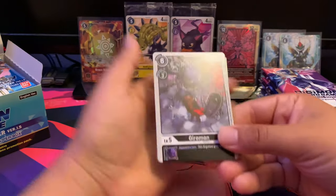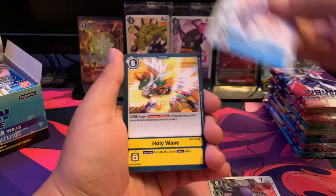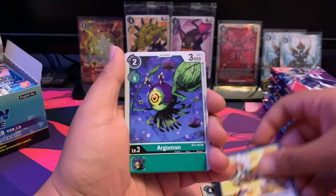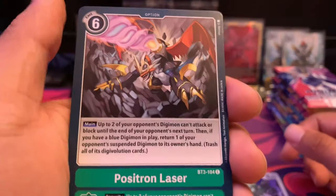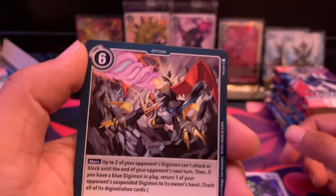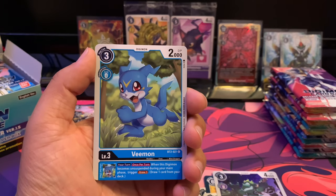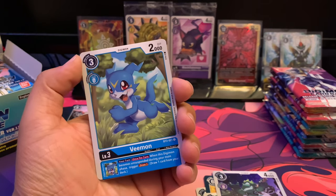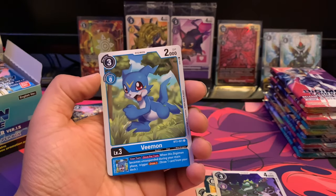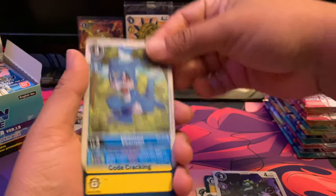First card we've got is Gyromon, Angemon, Holy Wave — here is the alternate version of another art — Argomon, Shamanmon, Positron Laser, that's Imperial Dramon's signature move with really cool art. We got V-mon! V-mon is my favorite Digimon. I love him to death — he's just so cute. I love his personality and the whole line. He can evolve into the Armor line or the Imperialdramon line — a really unique Digimon.